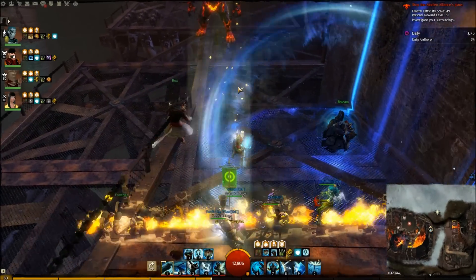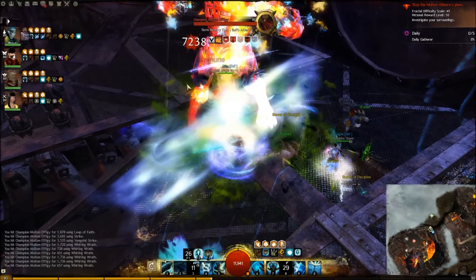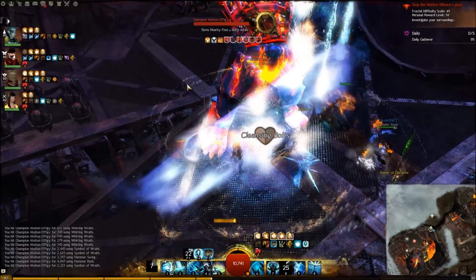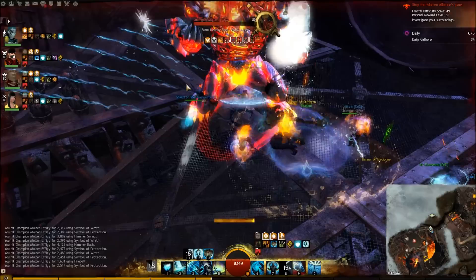You want to keep up reflect on the champ, because he does a projectile attack — which he just did there — which is really hard. You want to keep up shield. If you're fighting next to him, you'll get burning on you, so you'll want to use purging flames.